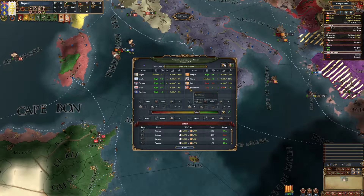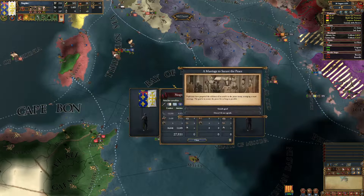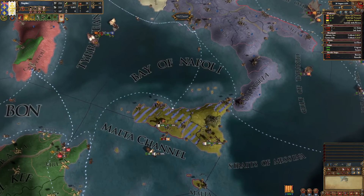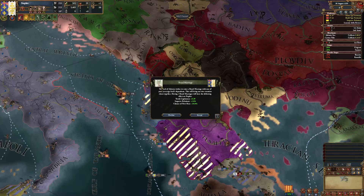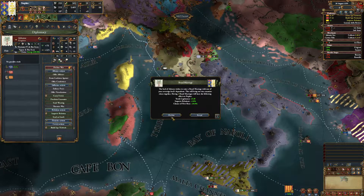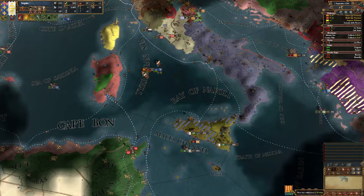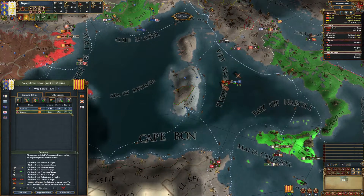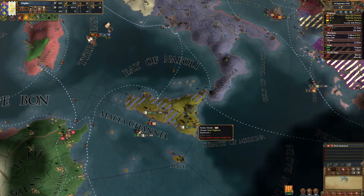A peace offer from Trastamara — we'll accept, white peace. They take a prestige hit, which is fine. We don't want a marriage to secure the peace. Arborea — what is Arborea? It's here in Sardinia. We could vassalize them, but we don't know yet if we want to go toward Sicily as Sardinia. I don't think we can afford the war score, but let's first conquer the island and then see what else we can do.